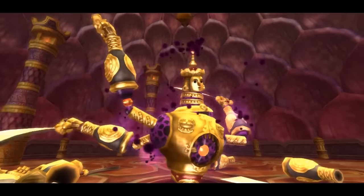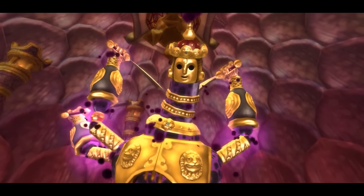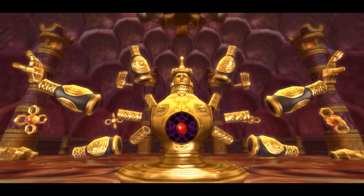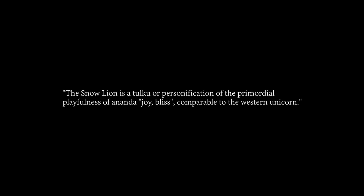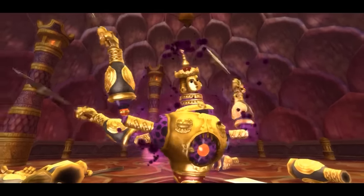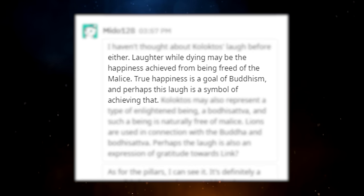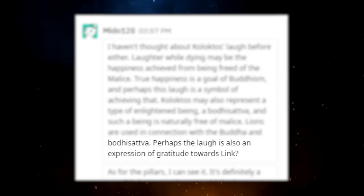One of the mysteries yet to be solved is the strange laugh of Kolokdos before he's destroyed. There are a couple of possibilities, though nothing conclusive. A part of the Spider's Thread story recounts the moment Kandata realizes he might escape hell — he is overcome by joy and laughs giddily. The lion imagery on the guardian's body could be of a snow lion, described as the personification of the primordial playfulness of Anata — joy and bliss, comparable to the western unicorn. I reached out to another person who researched the Buddhist connections of the Ancient Cistern, who suggested that laughing while dying could be the happiness achieved from being free of the malice. True happiness is a goal of Buddhism. Perhaps the laugh is also an expression of gratitude towards Link.